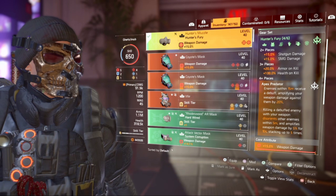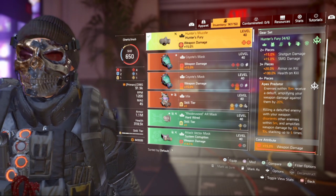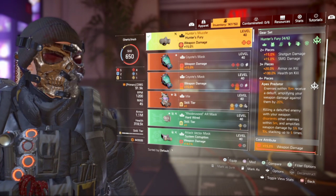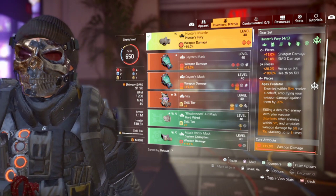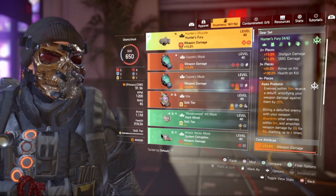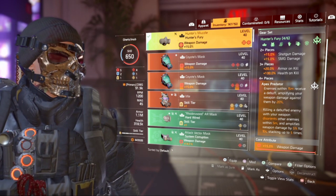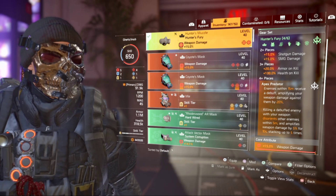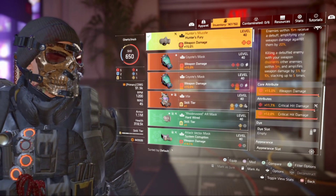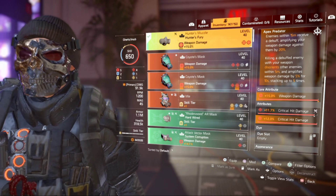The Hunter Fury build gives 15% shotgun damage and 15% SMG damage for two pieces. Three pieces gives 20% armor on kill with 100% health on kill — I don't think System Corruption has that, where you get full health every time you kill an enemy, and that really helps. Then we've got Apex Predator: enemies within 15 meters receive a buff applying your weapon damage against them by 20%. Killing a debuffed enemy disorients them within five meters and amplifies weapon damage by 5% for up to 10 seconds, stacking up to five times.